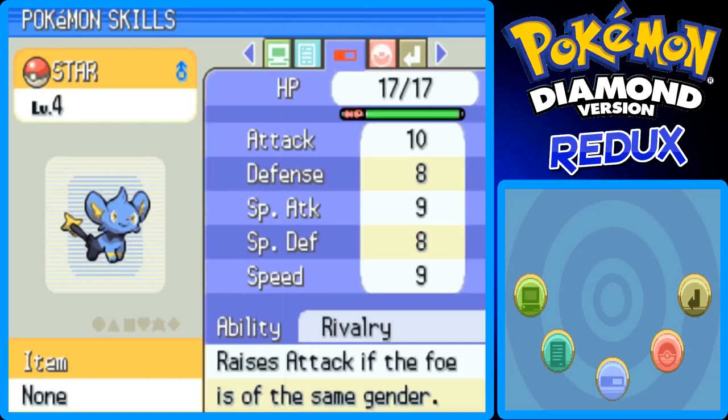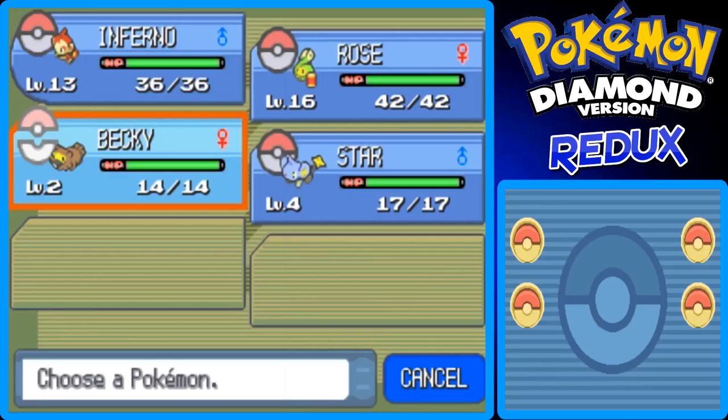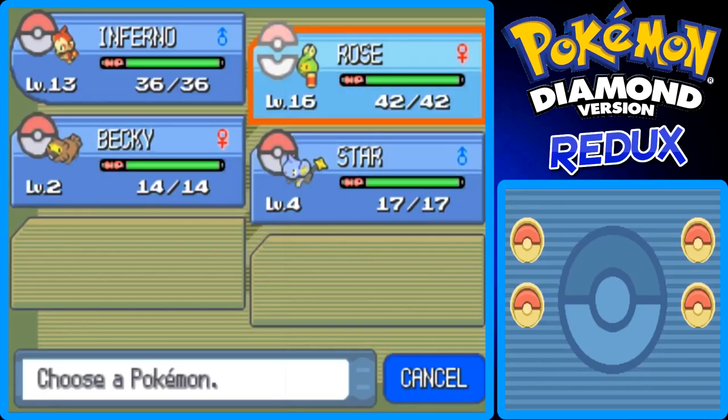It only knows Tackle at level 4. Stats-wise: Attack is 10, Defense is 8, Special Attack is 9, Special Defense is 8, and Speed is 9. I'm only going to use Star when I need to use Flash, which will be coming up fairly soon in the game.